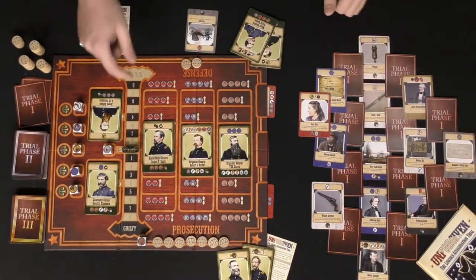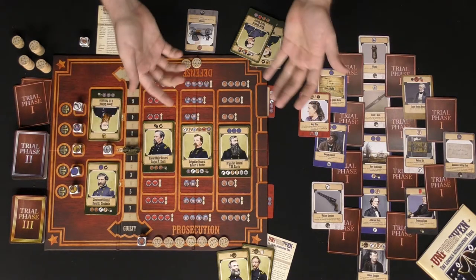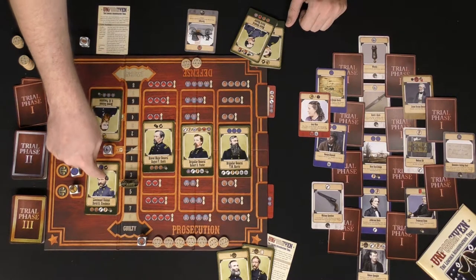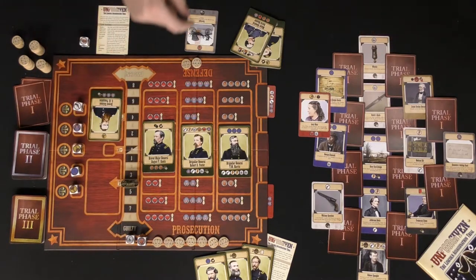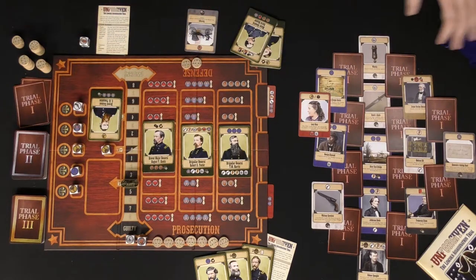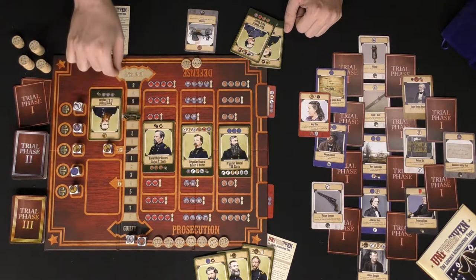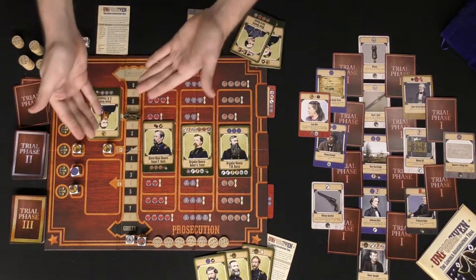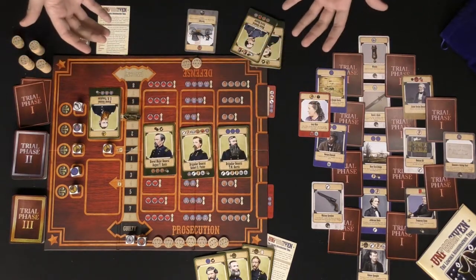Note that if the reasonable doubt tracker goes over to the guilty or innocent side, one player will instantly win. Also, when a juror track moves to the four position, the juror card and die become available to the player who pushed it there, and a new die is pulled out and rolled — so you'll be unlocking additional jurors this way. If it goes back to zero, that player gathers the die. If it goes to four, the die and card are given to the defense.